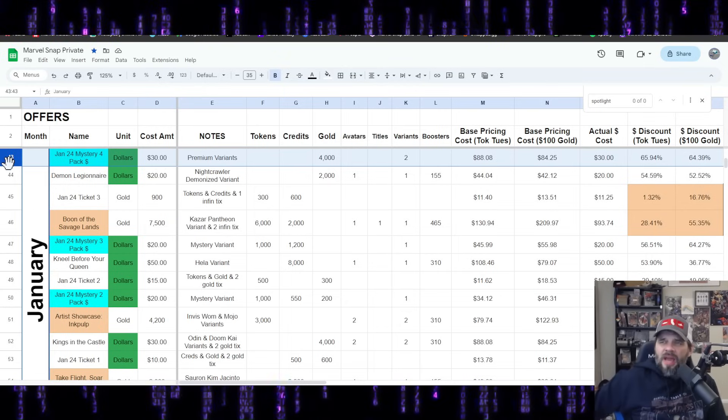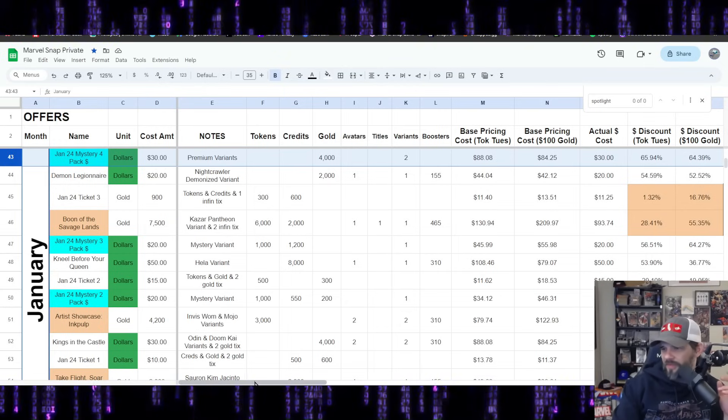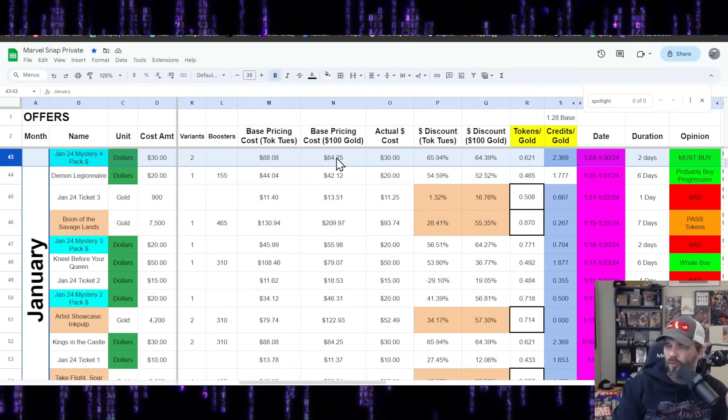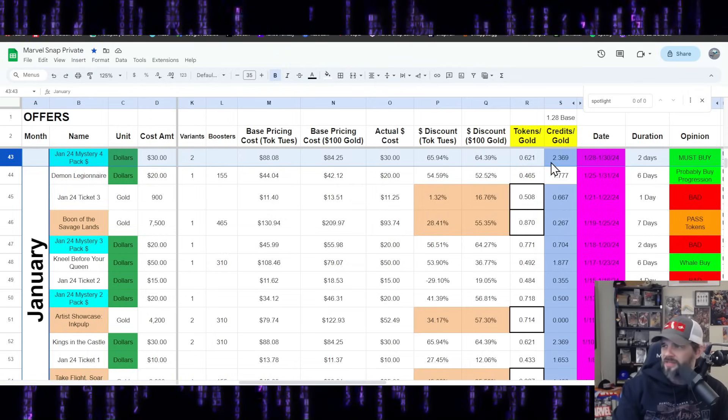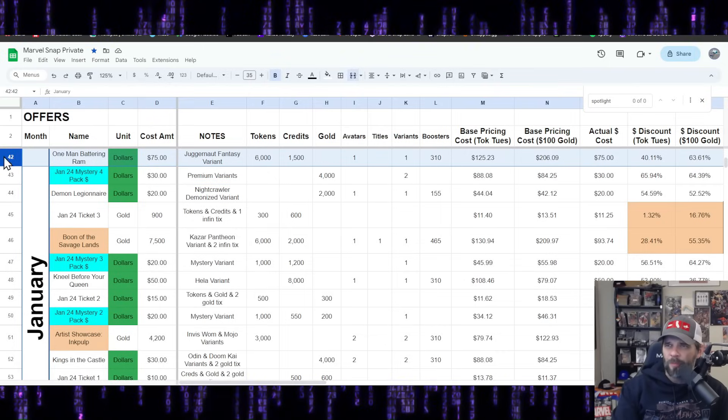Mystery Pack 4 for January: $30 US for 4,000 gold — this is a must-buy, we already know it. I already called it must-buy. Percent discounts are good, base pricing $84 to $88, actual cost $30. Great credits-to-gold. They should absolutely keep this — everyone will buy it, and they should buy it.